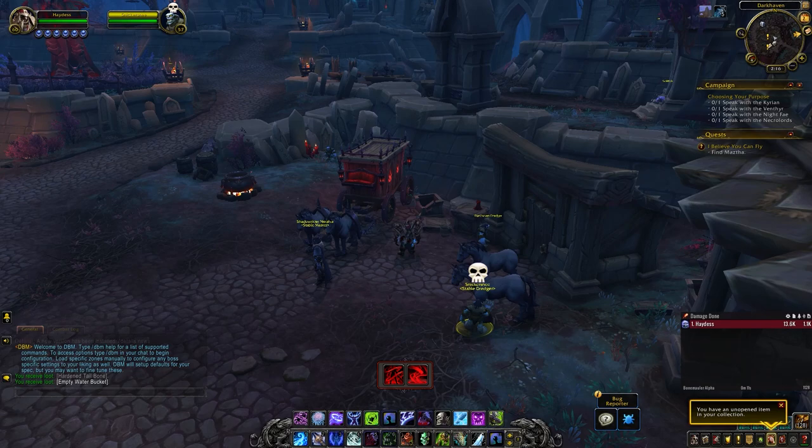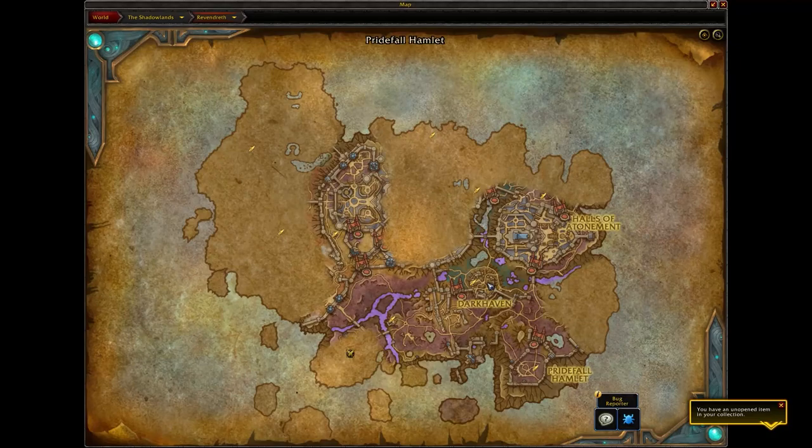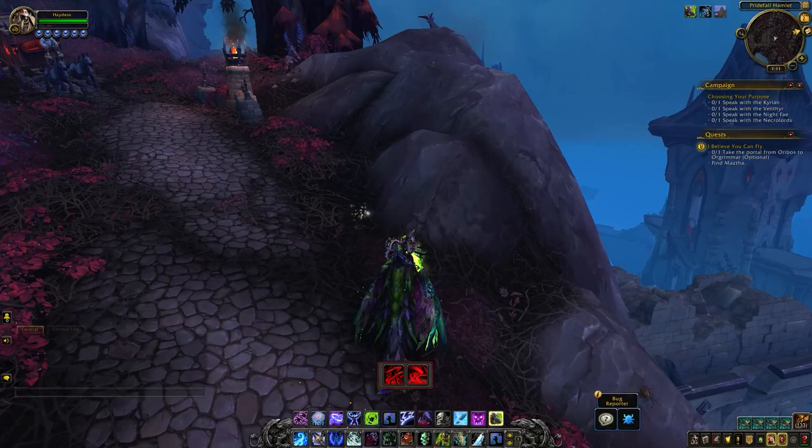While you're there, you can acquire one of the day four items at the same time. There is an empty water bucket right in front of Snickersnee. Picking it up here saves you going back and forth, and I'll be explaining further in this video what the empty water bucket is for.